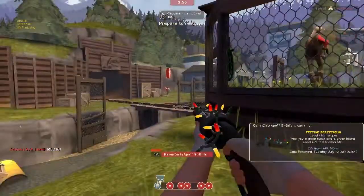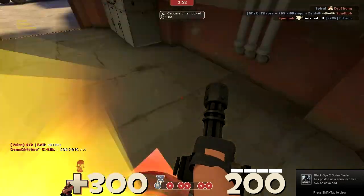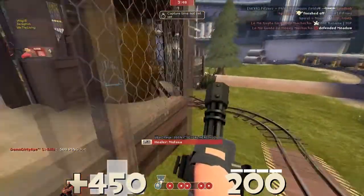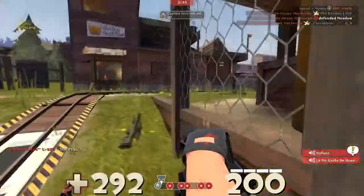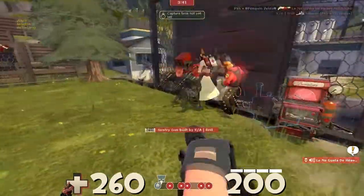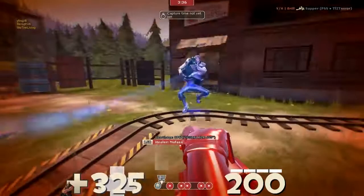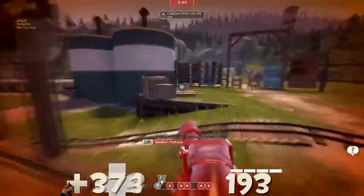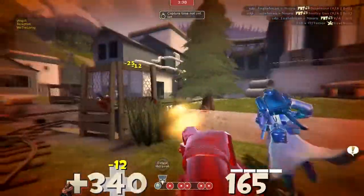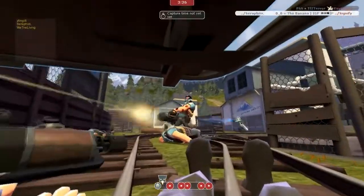As you can see, we're just holding here, especially on defense. You've just got to stay with your teammates and not push up too far, or you will get pretty much destroyed — because if you get caught alone, the entire team will basically just mow you down. But you've also got to remember that you are one of the biggest parts of the team, and you've got to go for the big picks. Right here the Demo Ubers; there's really not much I can do about that, so I go up and clear the cart. My Medic doesn't follow me, and I do get torn down by Seraphim there.